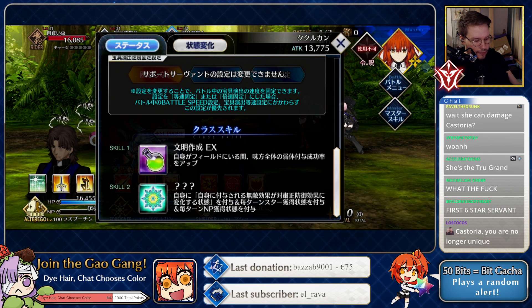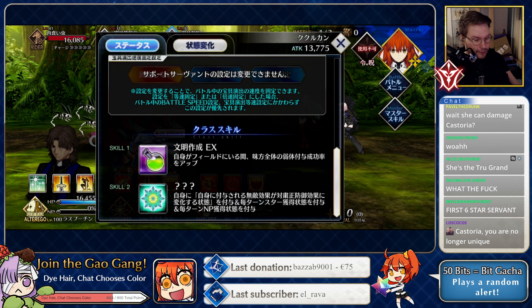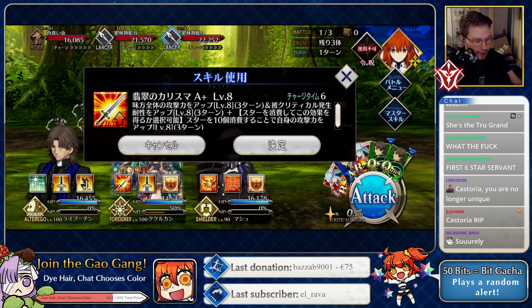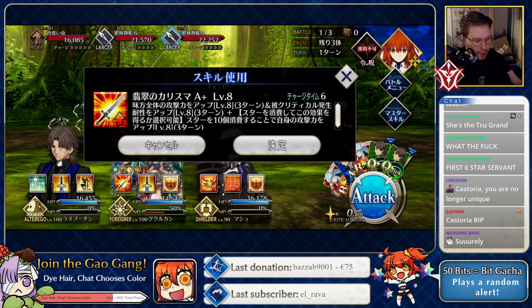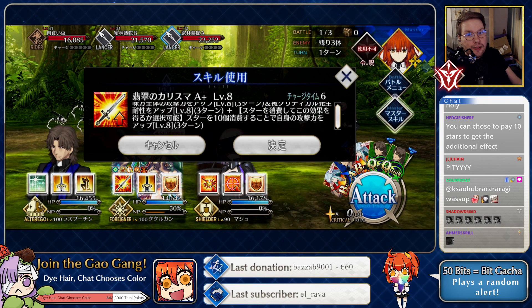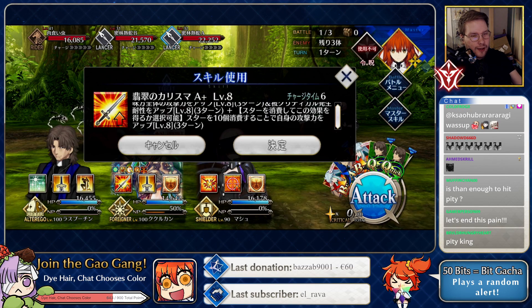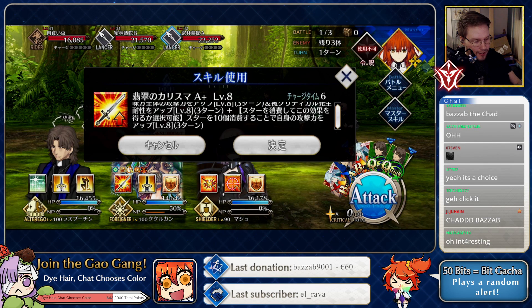What about the other one? She improves all allies' buff and debuff success rate — wow, it's not just hers! The skill gives all allies attack up for three turns and crit resistance for three turns. Nice. And if you spend 10 stars you can choose to pay — oh, it's like a choice. It doesn't consume them automatically like the old effects, it's a choice.